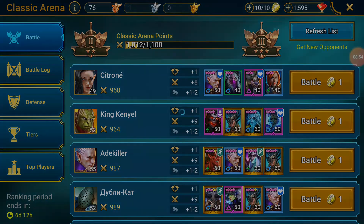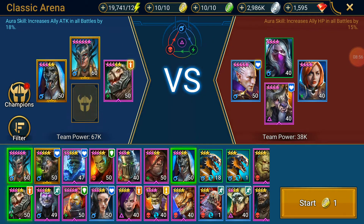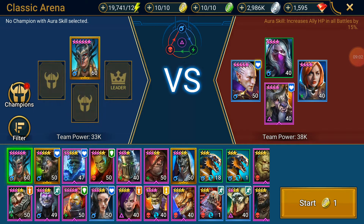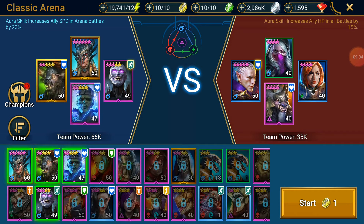Going into Classic Arena now. This was my previous team with 78,000 power. This is my new team - they apparently have considerably less power, but they have stunning, AoE revive, tons of healing, and tons of health.